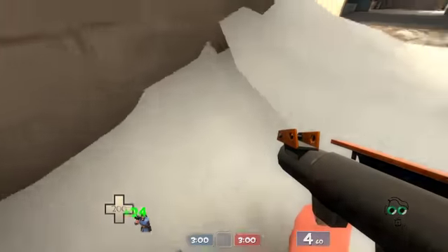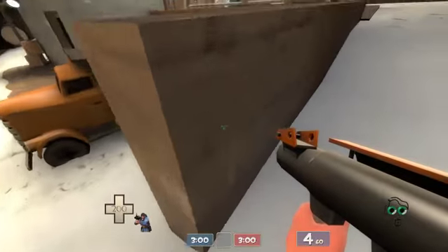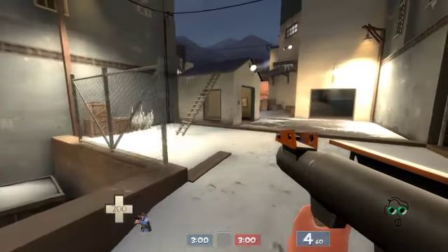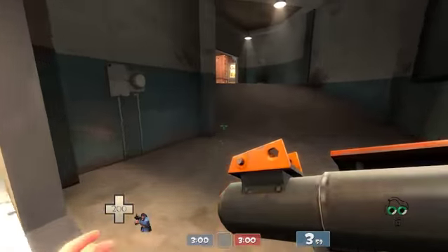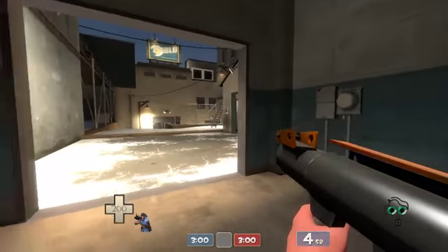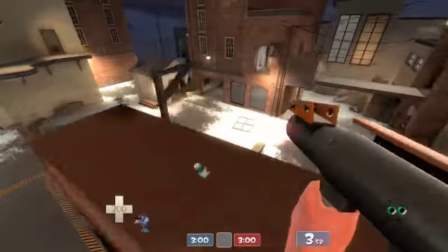Once you get back here, if you're really desperate — or if you're a spy, you can get that ammo and then get that ammo, and then you've got a full dead ringer. Or if you're an engineer, just grab that ammo, that ammo, come back around, and keep building your setup up.